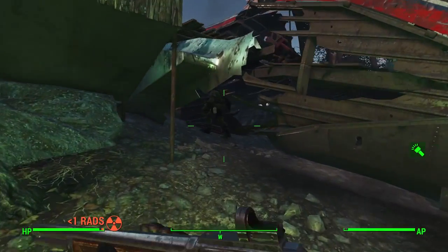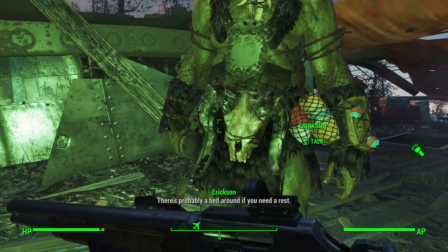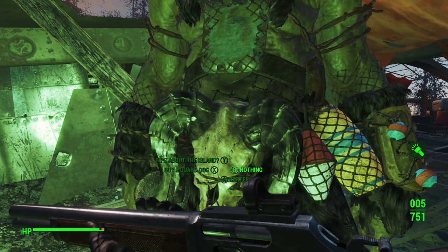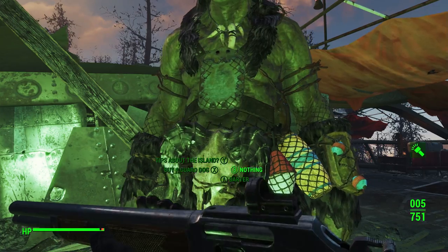Once you're here, you're gonna want to come up into the top middle area and look for the NPC named Ericsson. If it's your first time here and talking to him, you're gonna have a little bit of dialogue with him at first — maybe where you came from, who you are, that sort of thing. But after you've gotten through that, he'll have the options to barter and also to have you buy a guard dog from him.